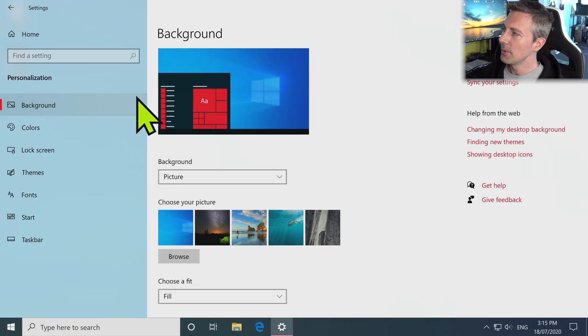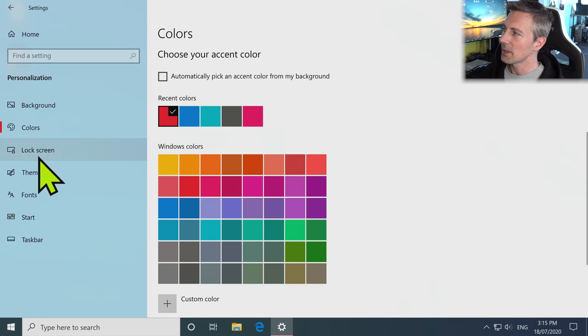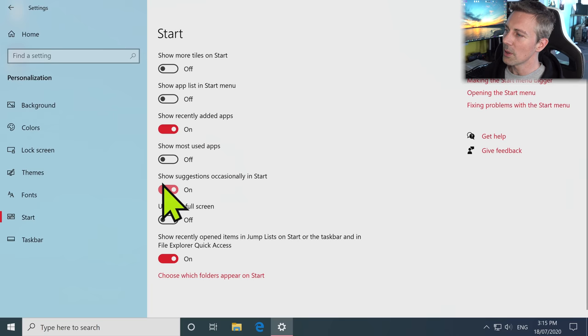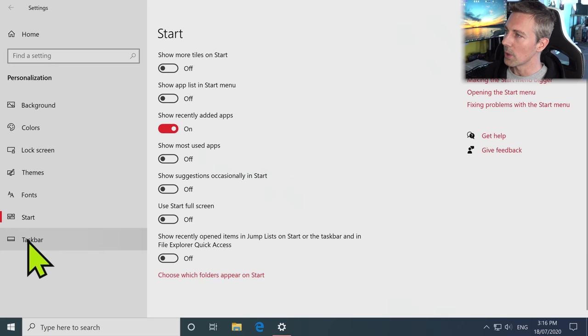Going through Personalization, there's not much to do here besides making your own custom Windows look the way you want. I like to change the accent color to red. In terms of background, I'd like to upload my own image. Going down to Start, I like to turn all these off except for 'Show recently added apps' — that way you know if something has been recently added in your Start menu, so you're not fooled if something's secretly installed.